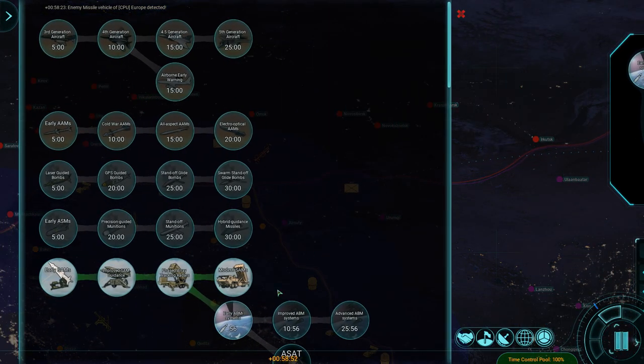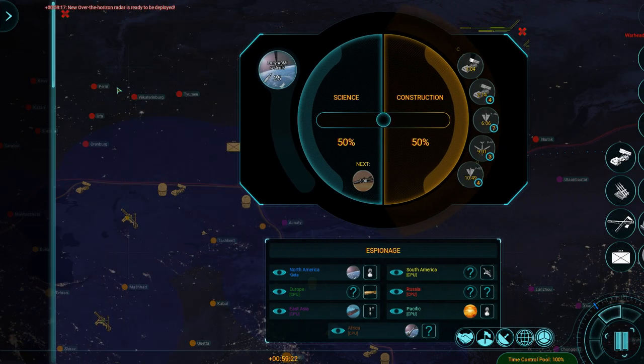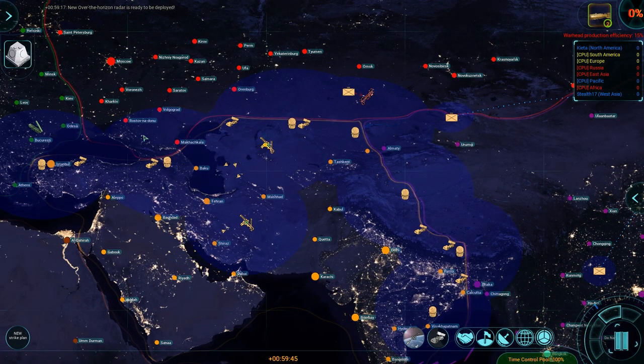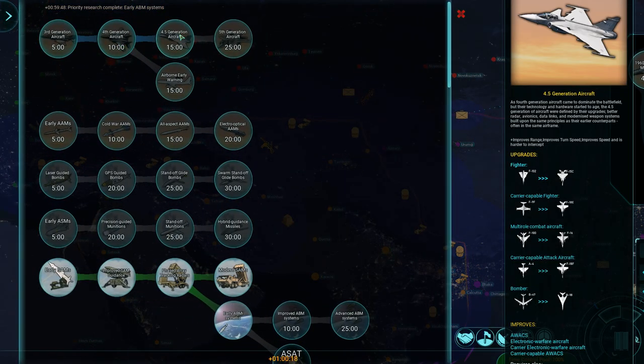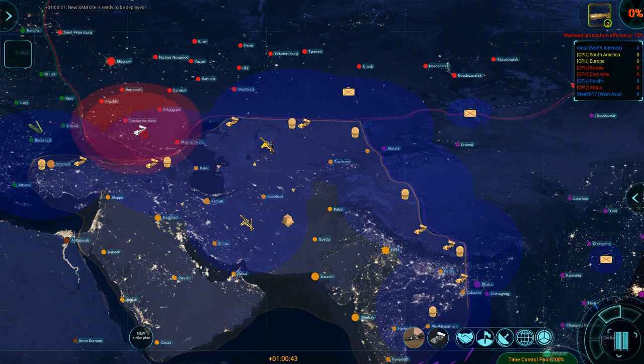How upgraded are the submarines? Not at all. They've got first sonar and nothing on the designs — 1980s Torps. Found the carrier group. I'm doing improved ICBMs as well. Let's see if it keeps firing rockets at Tokyo. Oh, that's where my bombers are going. They have a lot of aircraft flying around there, west of Bangalore, south of Bombay.